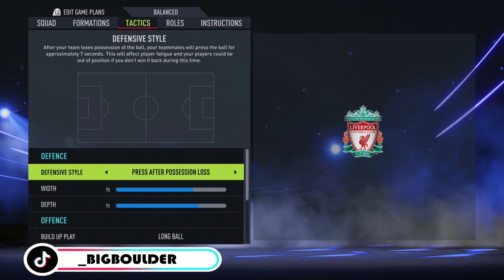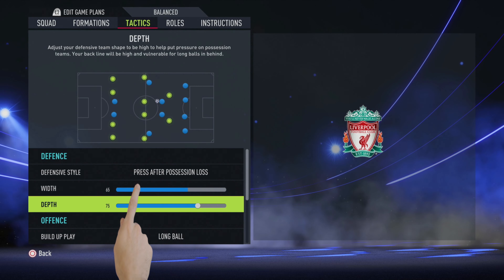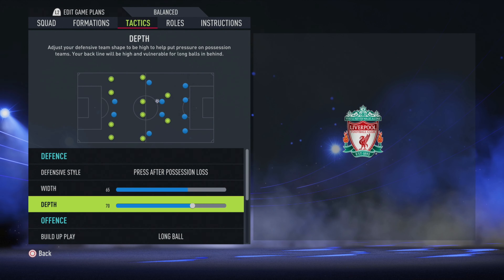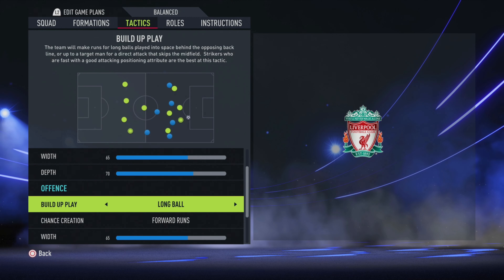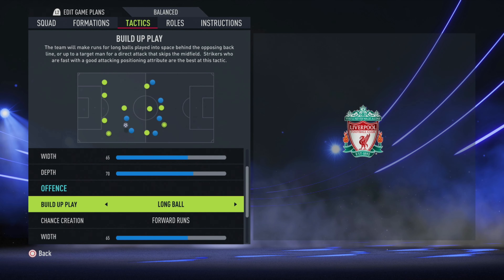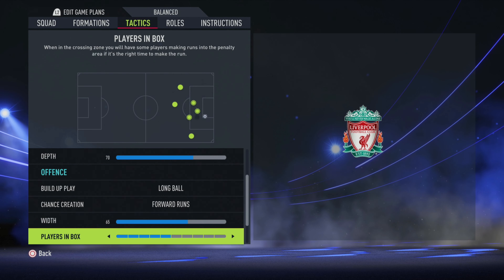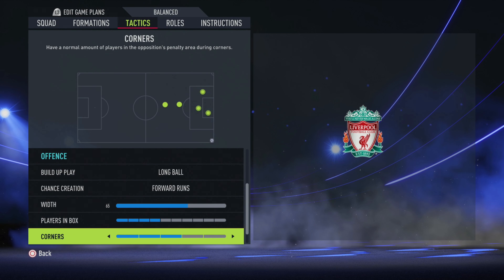You want press after possession loss — keep that. You can't do constant pressure unless you've got 75 minutes on the clock and you're looking to press because you're down 1-0 or 2-1; your players are going to get absolutely smashed. Width: my favourite 65. Depth works okay for Liverpool, but you don't want to be much higher than 70, because Liverpool play a high line. Play with the false 9 — you want to play a long ball, forward runs from your wingers, midfielders running forward, playing long balls over the top to your centre forward or out wide to your wingers and cutting back. Width 65 is perfect. Players in the box, drop back to 4. Corners stay at 3, free kicks 3.